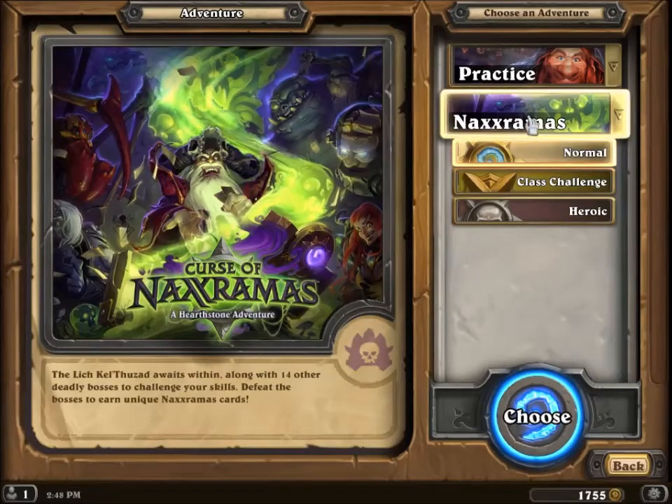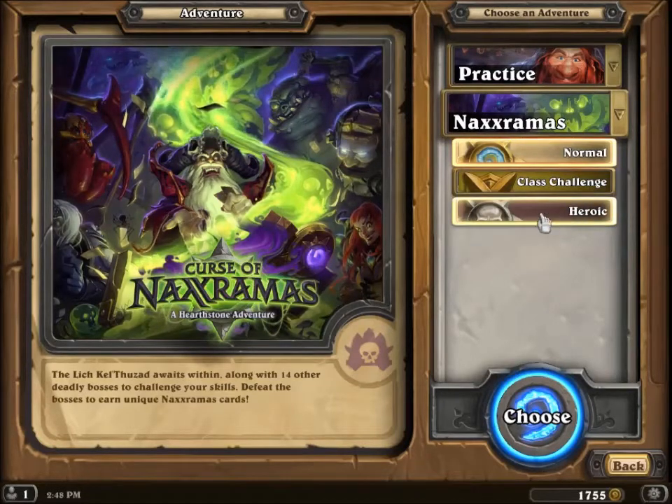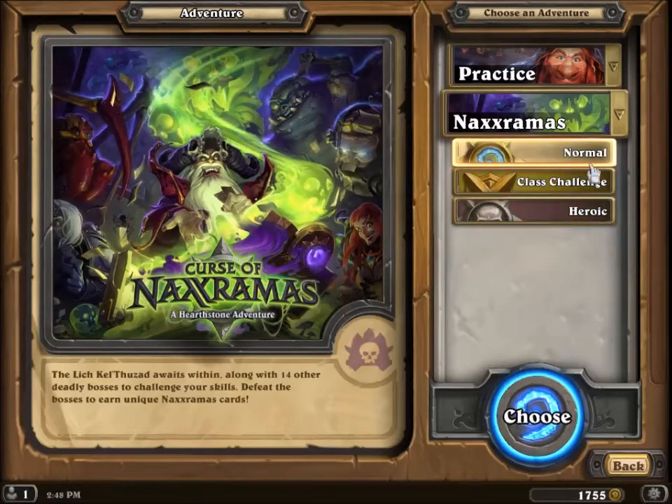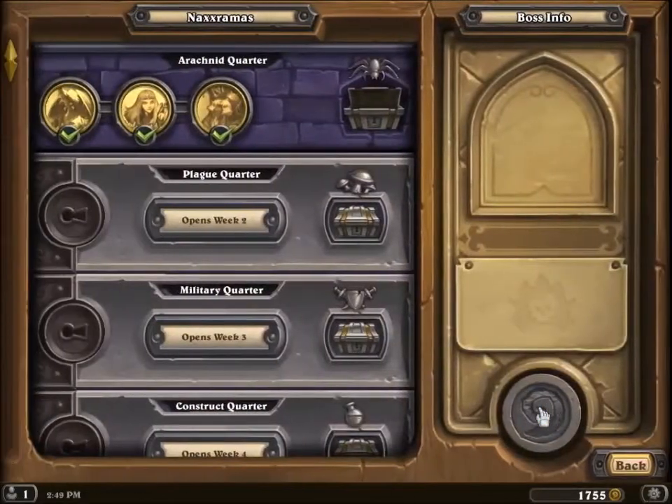Here we have the Arachnid Quarter. We've got normal, class challenges, and heroic. I'm only running through normal today. When you get into normal mode, you've got these three guys. I've beaten all of them, got the cards associated with them, and that's why you're here — to get deck ideas, or just copy these decks, so you can beat the normal version and get the cards.